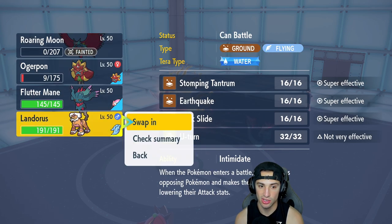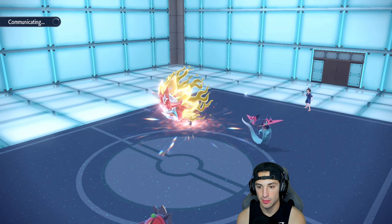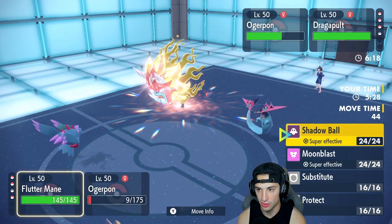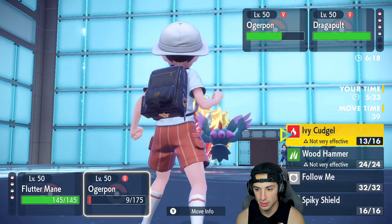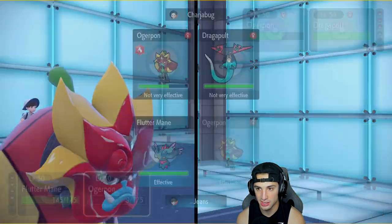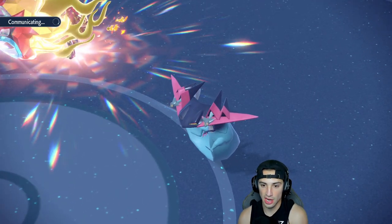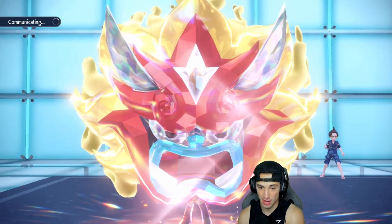I do have Earthquake and I kind of want to choice into an EQ, but I think I might just save that and go into Flutter Mane this turn. That thing might be Choice-locked into Dragon Darts, which it kind of seems like. So from here I'm just going to Shadow Ball into you. We have one more turn left in Tailwind. Just in case it wants to Shadow Ball into me or use Spiky Shield, I'm going to go after Dragapult with Ivy Cudgel.